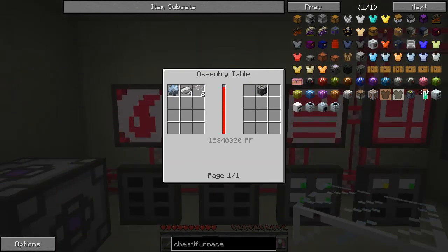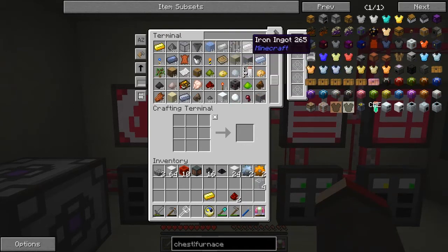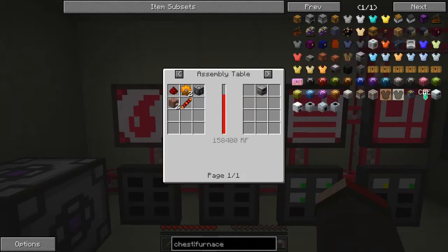The machine frame needs two glass, four iron ingots and one tin gear - yes, that's what I was thinking. I'll make two machine frames because I have a feeling we need both of them. For the redstone reception coil we need two copper gears, bricks, and one redstone.